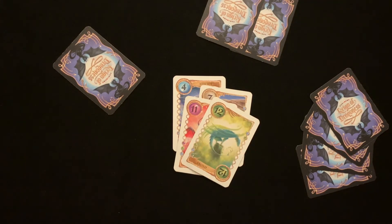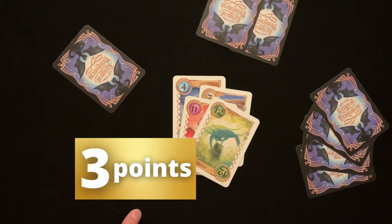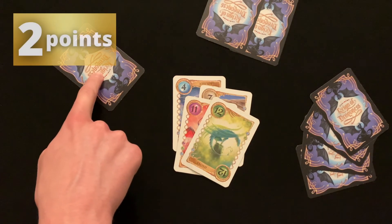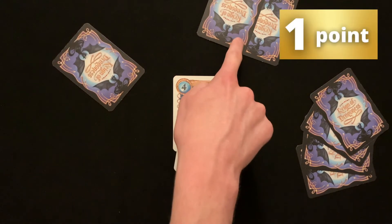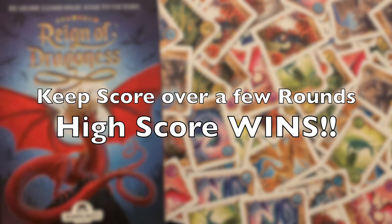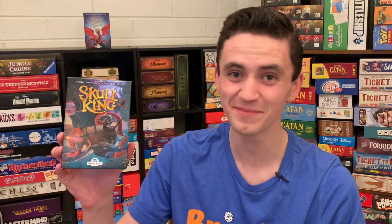When a player gets rid of all of their cards, they win. If you choose to play multiple rounds, the winner gets 3 points and then you will count up the cards of the remaining players. Whoever has the next lowest number of cards gets 2 points and the next gets 1 point. After playing a few rounds, the player with the highest score wins. If you want to play a fun pirate trick-taking card game, you're going to want to check out this video here.